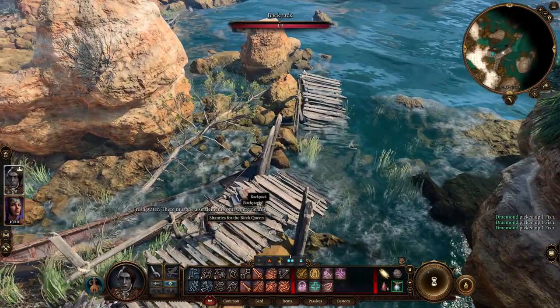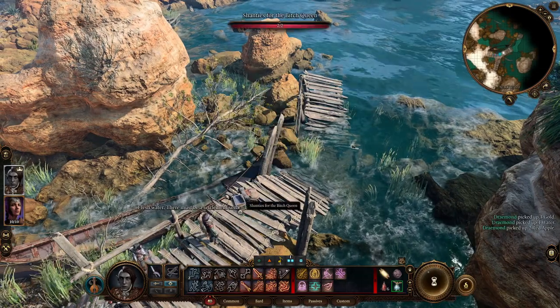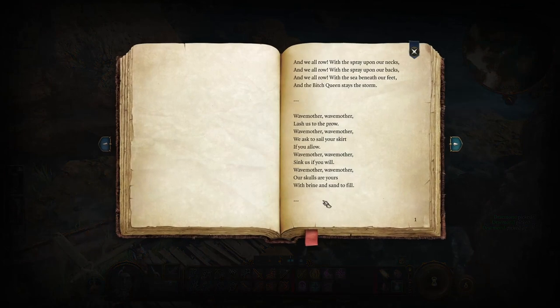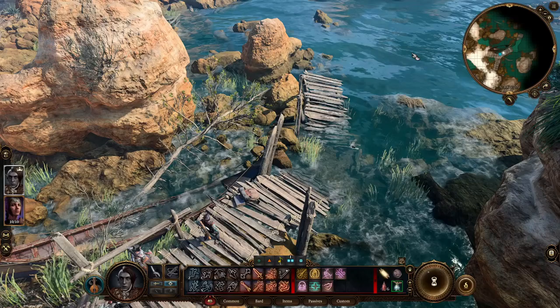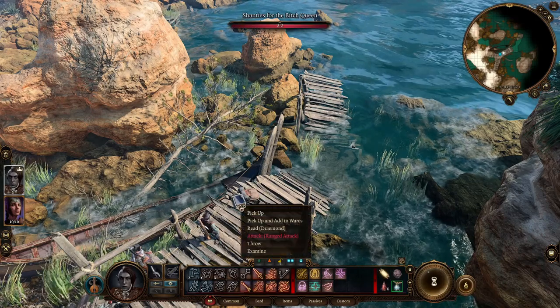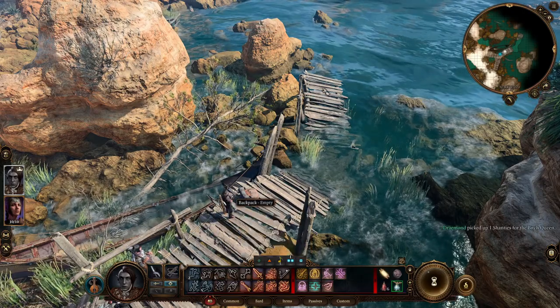Bunch of fish. There's a book here — 'And we all row, we get the spray upon our necks.' This is all about being the bitch queen of the sea. Shanties of the Bitch Queen. We'll pick it up — take all the books we can.